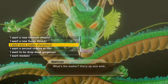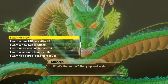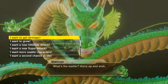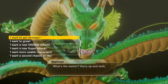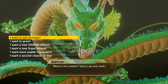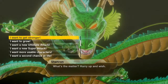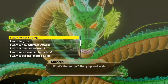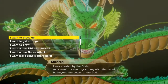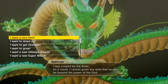There's also: I want a new super attack, I want a new ultimate attack, I want to grow — which will probably level you up, it was one level in the previous game — I want to get stronger, and I want to dress up, which will probably give you four-star balls.